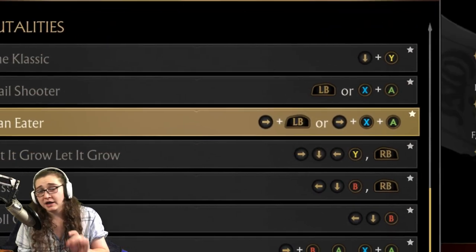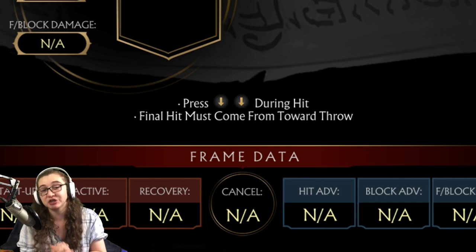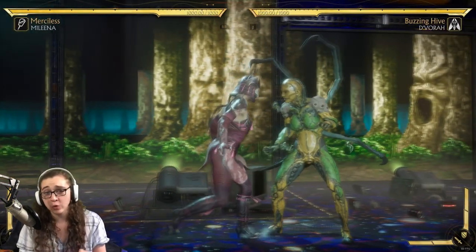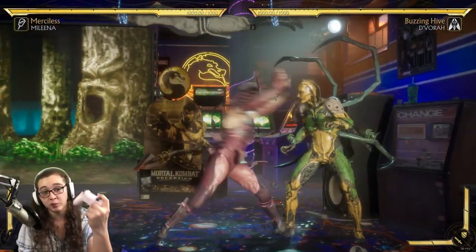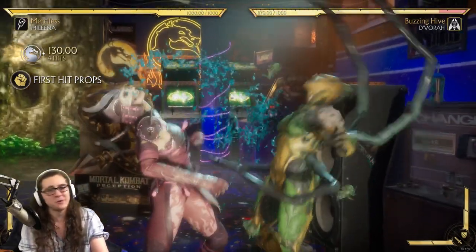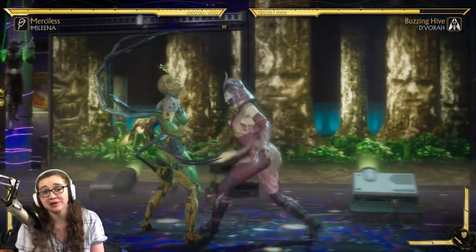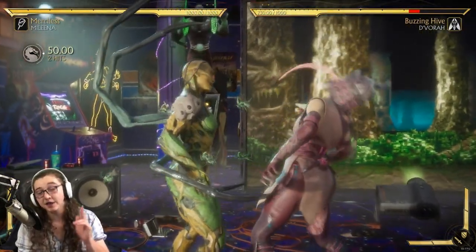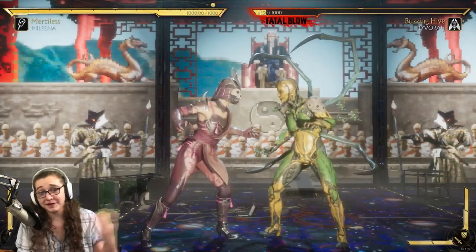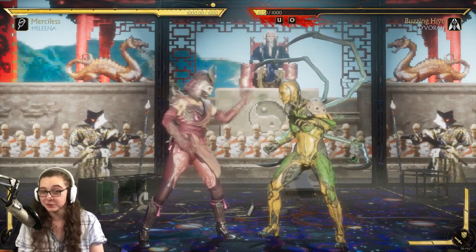Next up we have the man-eater brutality. For this one, you simply want to finish your opponent with a towards throw, and while that's happening, push down at least twice — or as I will suggest, just spam down until we get this one going. A towards throw is going to require you to move towards your opponent and then simply tap L1 or left button while doing so. For arcade style players, that's X and A at the same time, or square and X at the same time, while moving towards the opponent. Finish your opponent with that towards throw and spam downwards until we get it going.